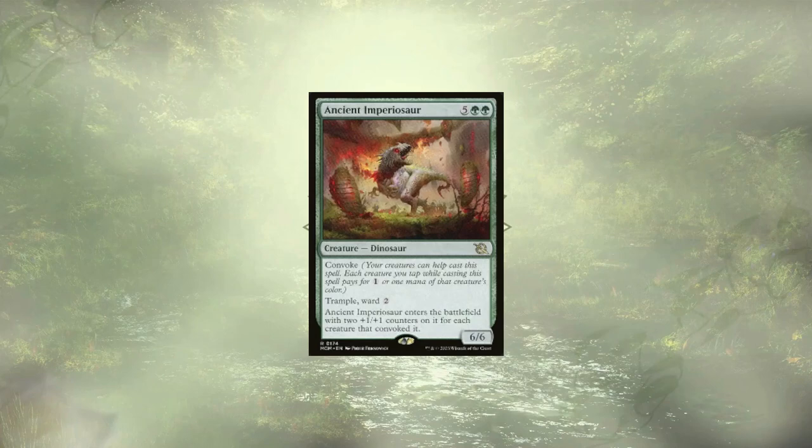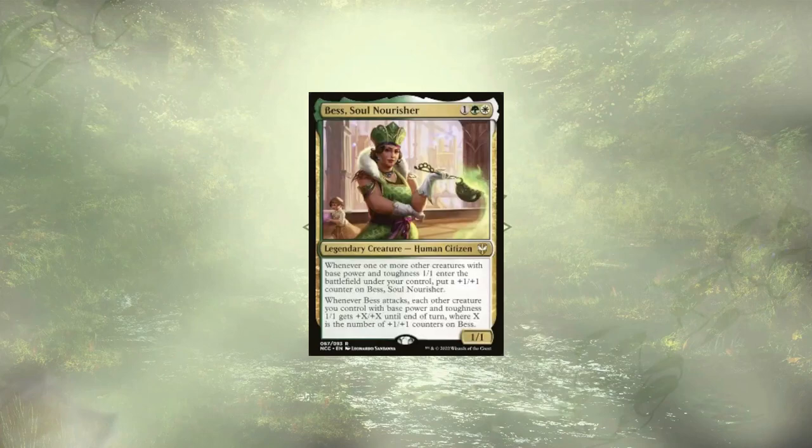Ancient Imperasaurus is a powerful dinosaur fit to fight alongside Galta and Maverin. It's a 6/6 with trample and ward 2 for 7, which can be convoked. This dinosaur comes out early and packs a huge punch that our opponents won't be able to handle. Bess Soul Nourisher is going to get beefy quick as all of our 1/1 tokens come into play, but she isn't greedy — she shares that power with our tiny tokens, ensuring they not only survive the onslaught we unleash but take out some big blockers in the process.